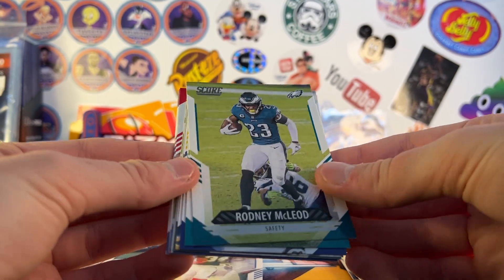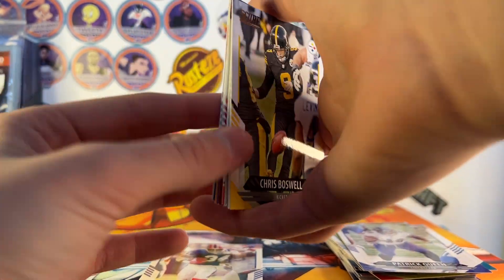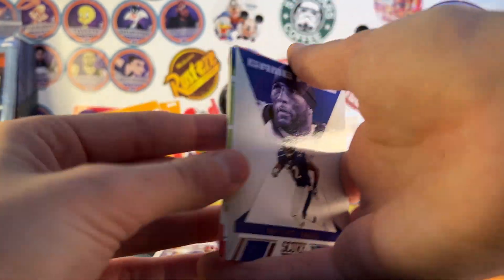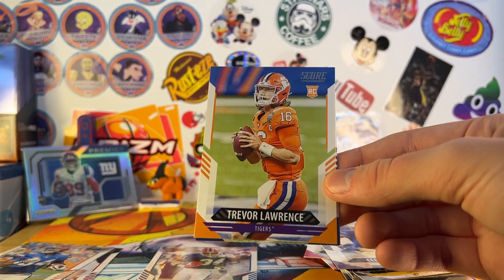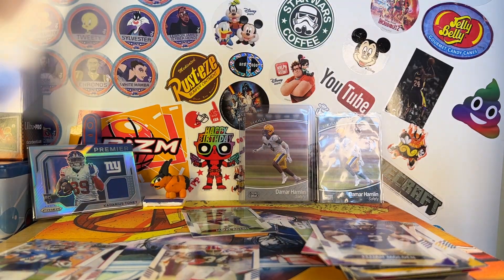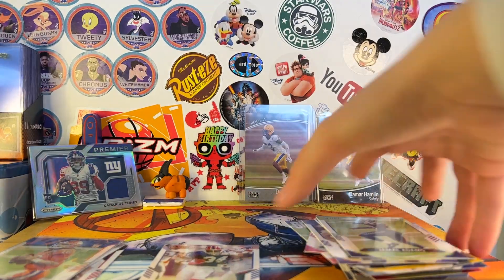Third pack: Rodney McLeod, Zach Thomas, Patrick Queen, Chris Boswell, Zedarius Smith, Game Face Ray Lewis, Score Team Chubb, Baron Browning, Elijah Molden. I'm going to sleeve this up right away — got the Trevor Lawrence rookie, I don't think I have this one, so that's really nice. Jamal Adams and Henry Ruggs.